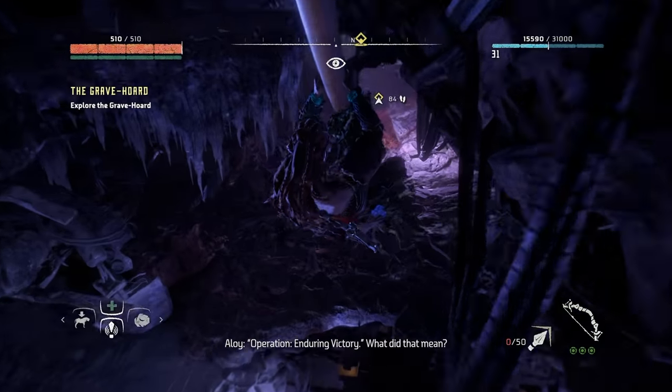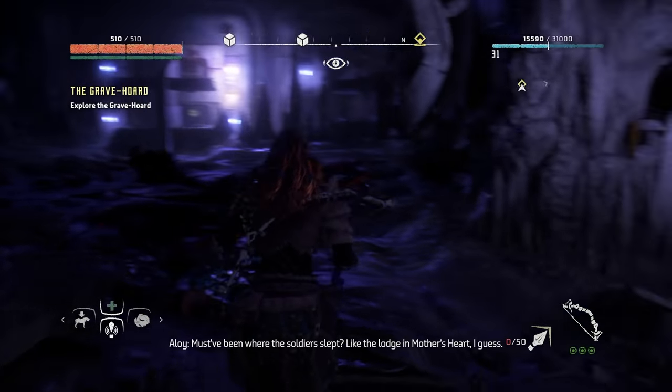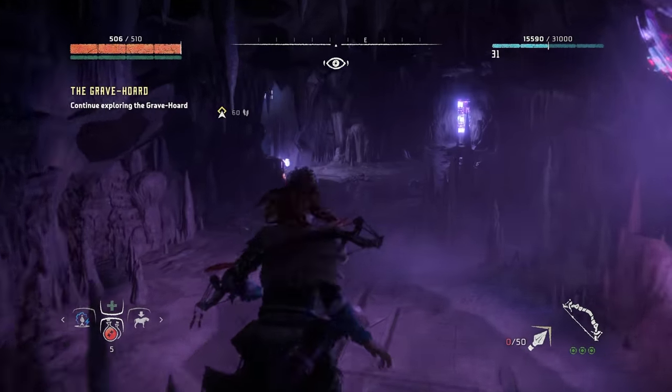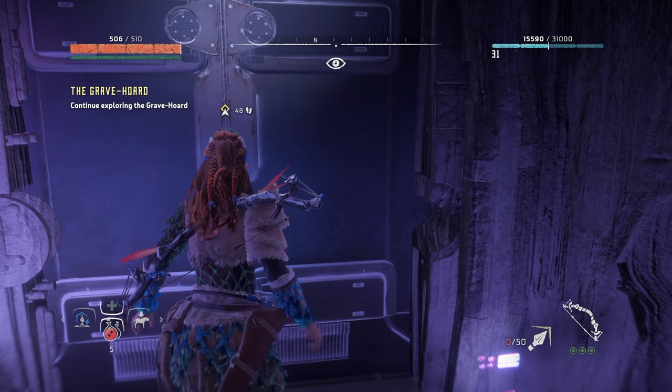For the next power cell, you're going to need the quest The Grave Hoard. Once you go in to complete this quest, just roam around and eventually you will find the green power cell. I don't want to say exactly where it is just because it'll give away some spoilers, but go along the quest and do not leave this quest until you actually find the power cell.